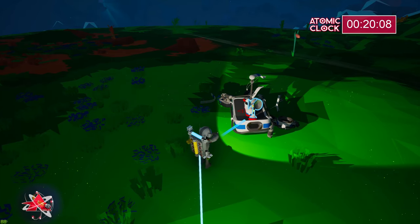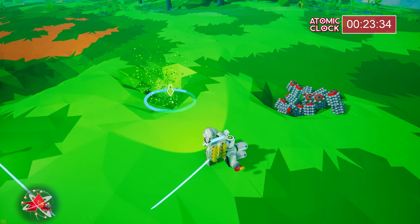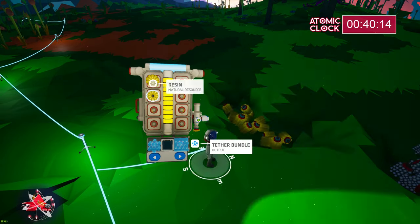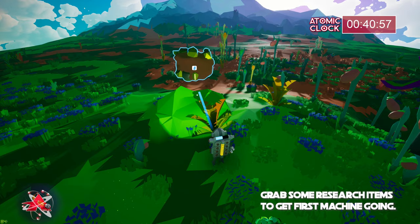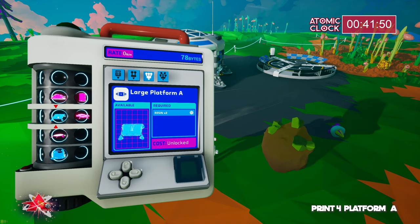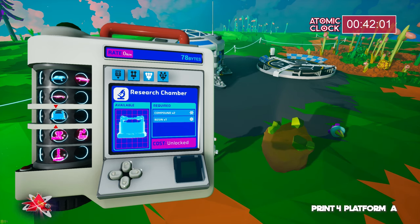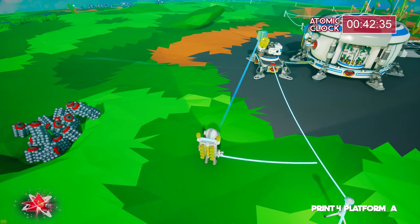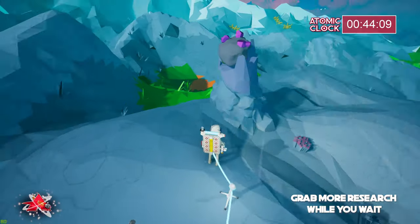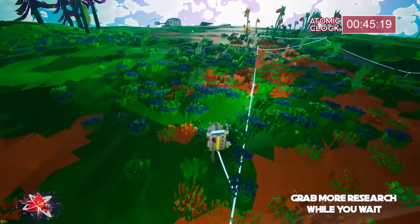Look at that — a small wind turbine! I'll take it. I just make little indentations in the ground temporarily to house all my different stuff. Don't go too deep though, because if you go too deep you might fall through the map. We're going to gather a couple pieces of research because we want to get our research chamber up and functioning as soon as possible. Two resin to make the platform A for the research chamber, and two compound and one resin for the chamber itself. Those are already unlocked by default, so you don't need research bytes for those.